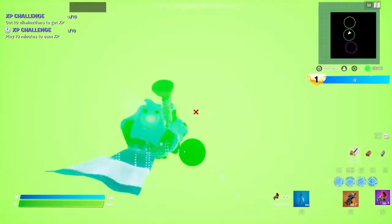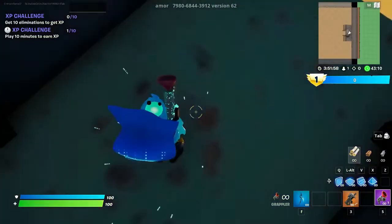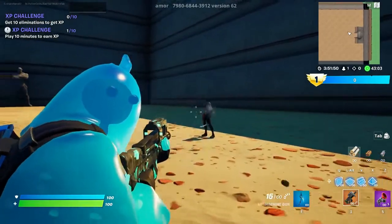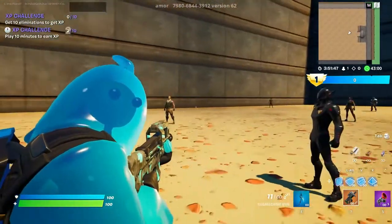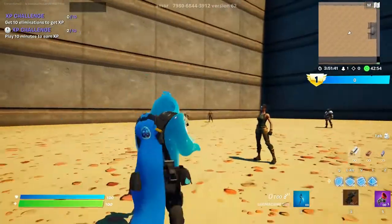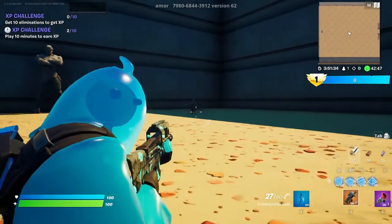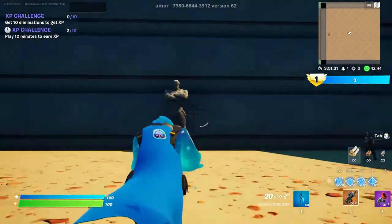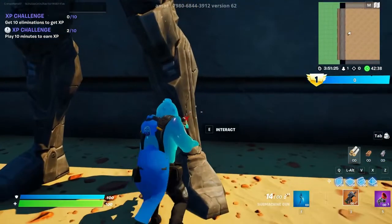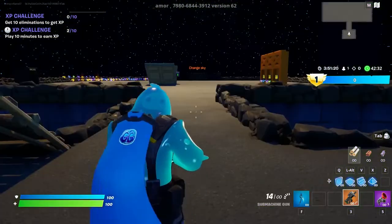Then you're going to drop through these and you'll be in here. This is the reason you want to have the gun — you're going to shoot every single one of these at least once. Then you'll want to hit the Foundation statue at least once as well, and then over here on his leg using the interact button, click it, then walk through here and hit the interact button. And boom.